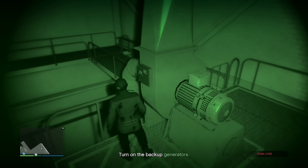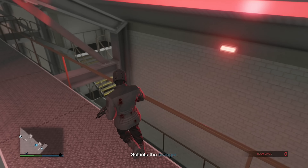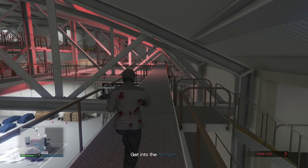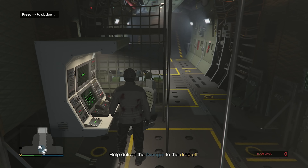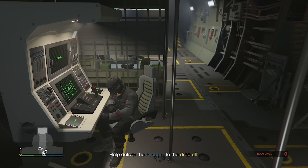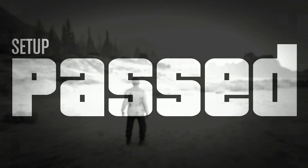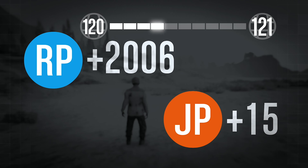Someone died, but I turned on the backup generator by flipping the switch and now the power is back on. Now we have to get into the Avenger. I jumped into one of the turrets to take out some people and we delivered it. Setup passed — that was incredibly easy, probably the quickest I've ever done that setup. What a great start!